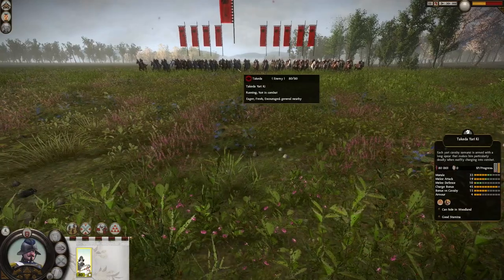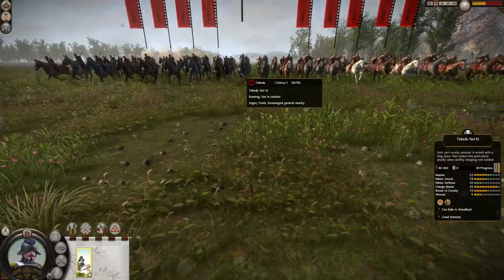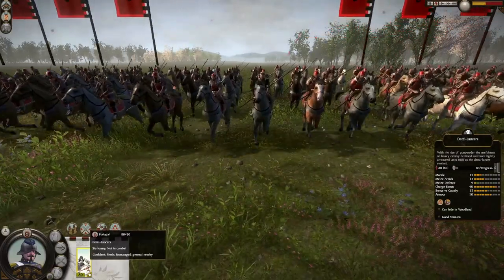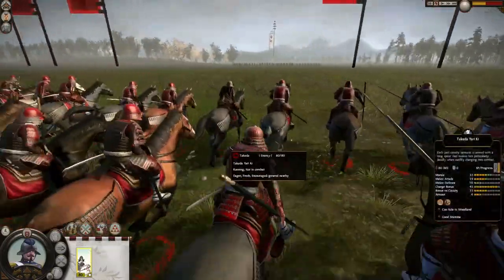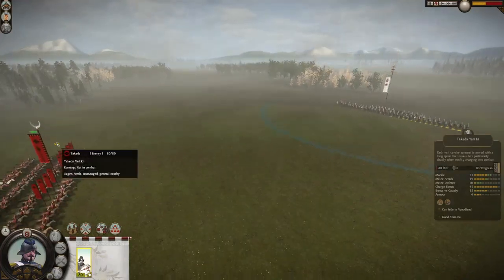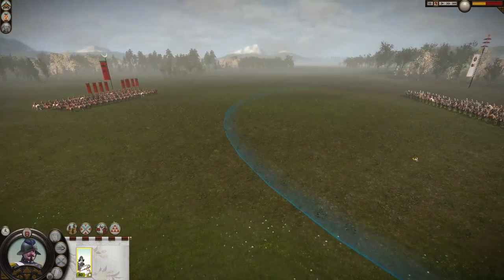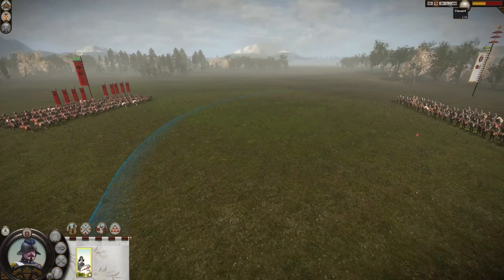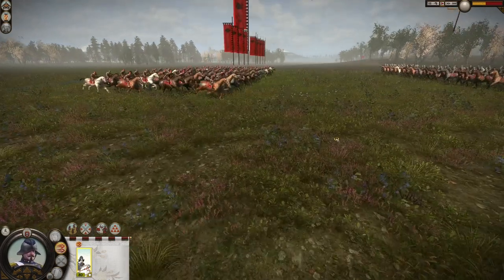Welcome to the second fight. This time the Takeda Yari Ki are fully upgraded: 33 morale now, 19 melee attack, 10 melee defense, 45 charge bonus, 15 bonus vs. cavalry, and 4 armor — against our unupgraded Demi Lancers. They're in attacking stance so hopefully they won't deviate at the last minute again. If we put them in defensive they don't charge at all, so they lose the charge bonus. I'll wait for them to get really close and then charge with our Demi Lancers.